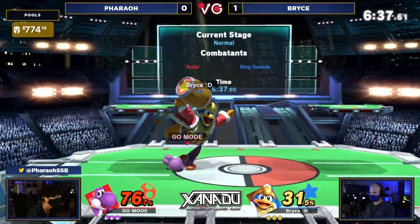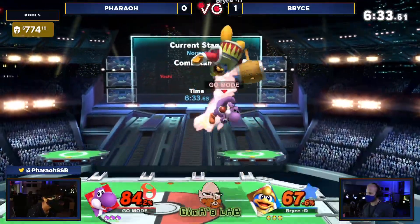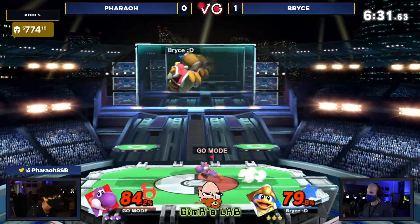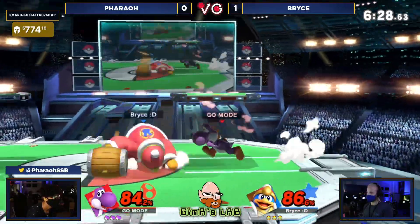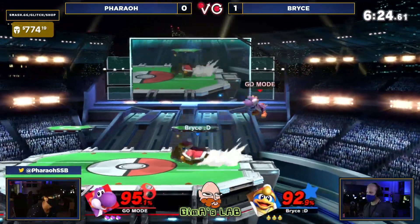Going to try to bounce out a little here, try to create some space, try to change up the neutral a little bit. But Pharaoh is going to get a nice little opening, put on some decent damage, even though Bryce started off hot. The down tilt going to stop any sort of pressure that Pharaoh was looking for.